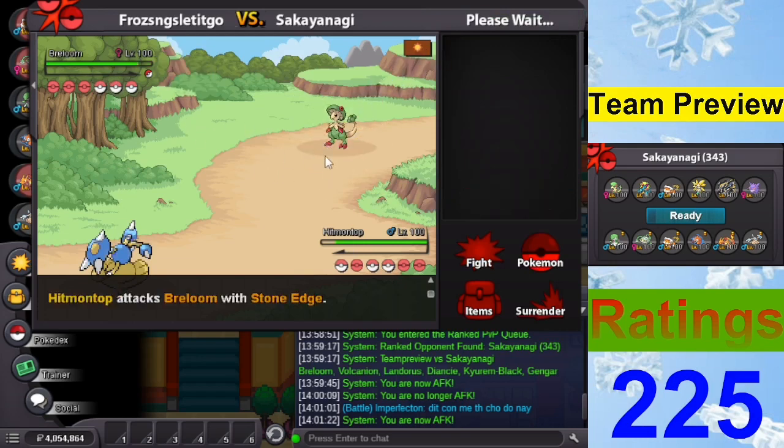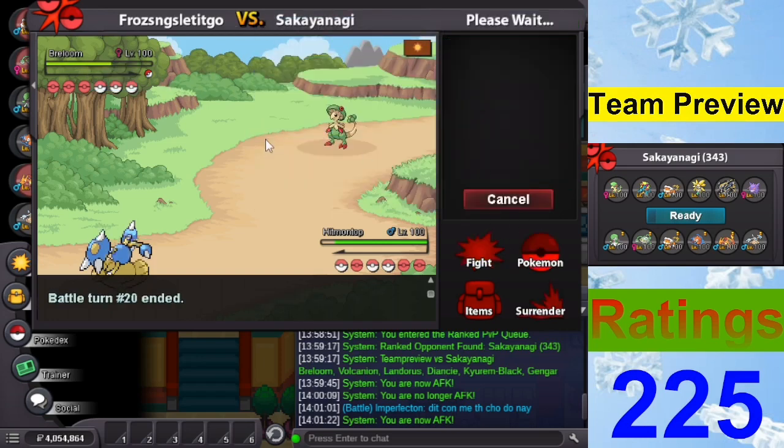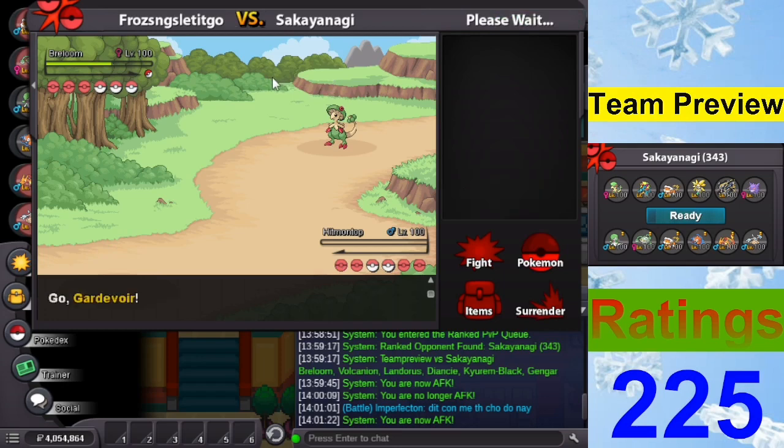Let's go Breloom — please Superpower me, please. Rapid Spin. Maybe his Gengar is Sash. Let's see — oh my gosh, that deals way too much, way too much. Let's go Gardevoir here. I hate to come down to this but I think we have to hit the Z-Hypnosis. Is there no way we win without hitting this?